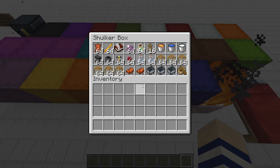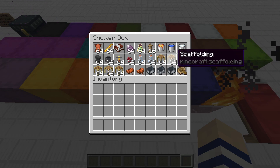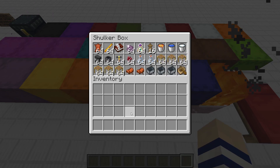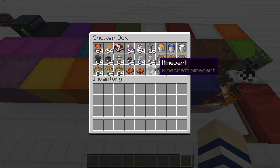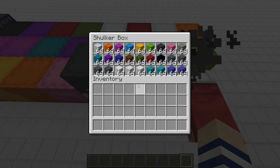Next we have the miscellaneous chest — this is the one a lot of people are probably wondering about. This is probably the toughest one, and I think this is the best combination you can have. I combined a scaffolding section because you don't really need a full box dedicated to scaffolding — a couple stacks should do you for a pretty big build, and six stacks will handle the most massive builds. The rest includes mine carts and other items.